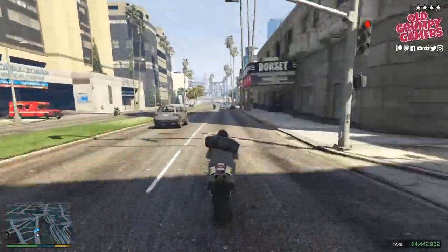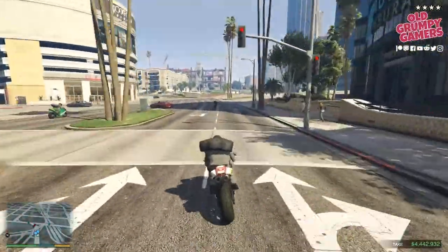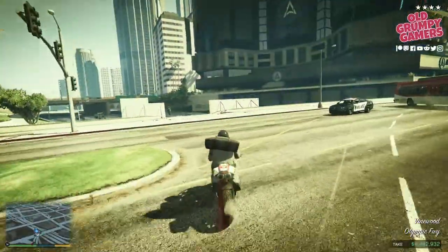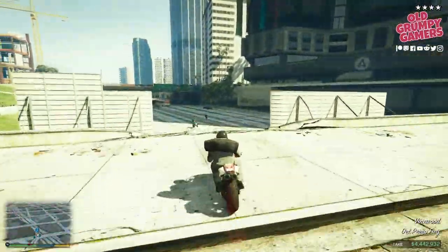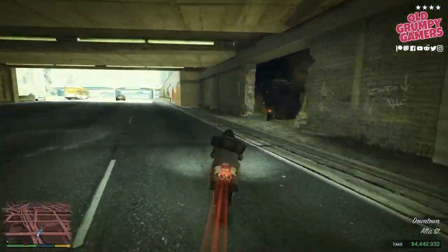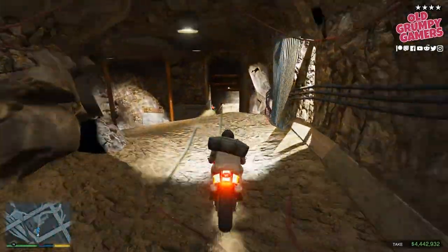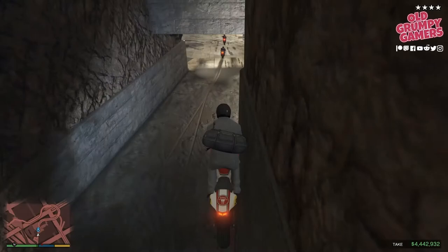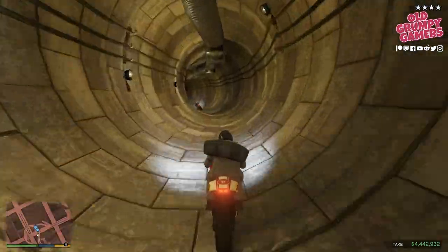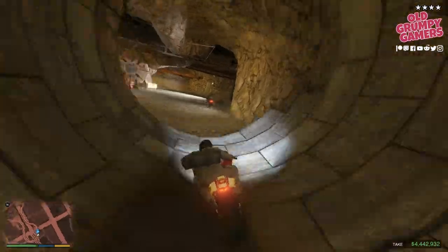We'll head up to the bridge coming up and we need to go off that soon. Over to the right through the gap, and down onto the freeway, then off to the right. Now if you're using Gus off there, he will get himself killed, so you can pick up the extra bag through the tunnel. Then off to the right — it does join up right there.